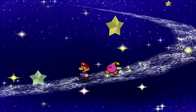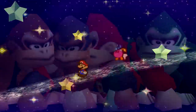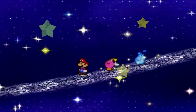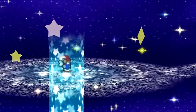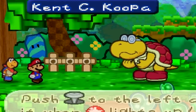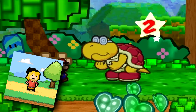Hey guys and welcome back to yet another Lost Bits video right here on TetraBit Gaming — the series where we explore noteworthy scrapped, unused, and unseen content in video games. In this video we will be exploring Mario's second big RPG-style game, the original Paper Mario on the N64. This game has lots of cool stuff to see, so to help me out I've enlisted the help of glitcher extraordinaire Mikey Taylor Gaming.